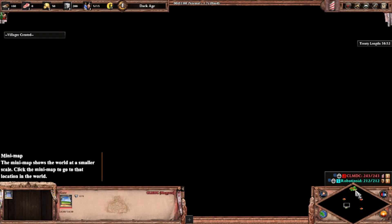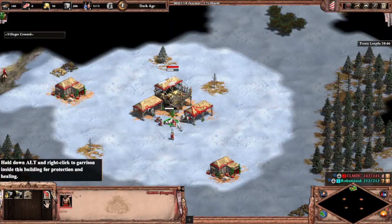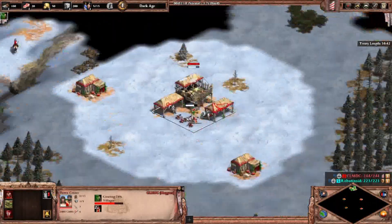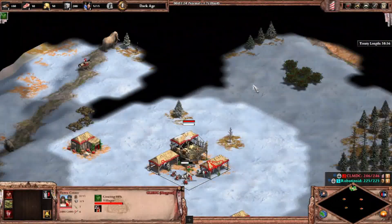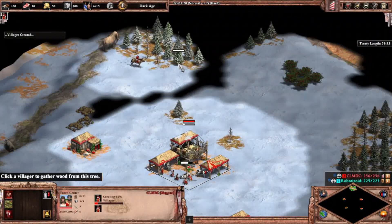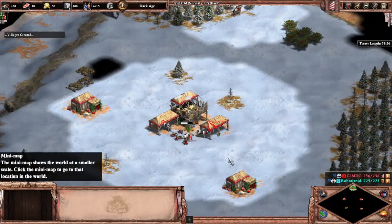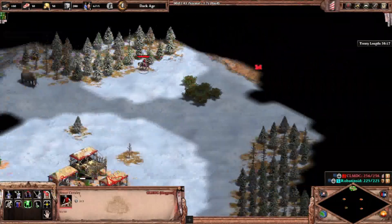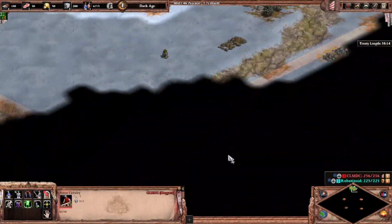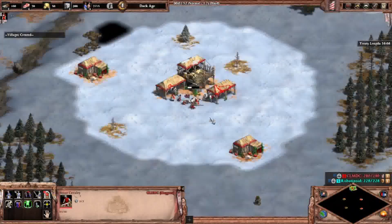Robo will have the forest and the river while I have the mountain and the desert. I'm gonna use the desert as an escape area, or I might build a base there for my gold and stone. But there's only 60 minutes, so I'm going to skip ahead to the Imperial Age part where everything is already prepared.